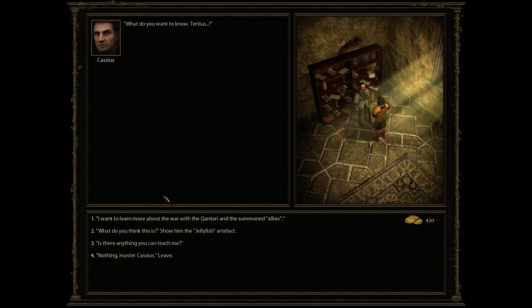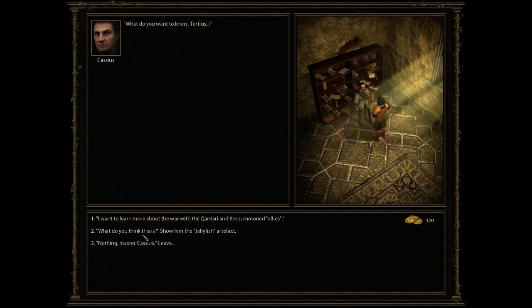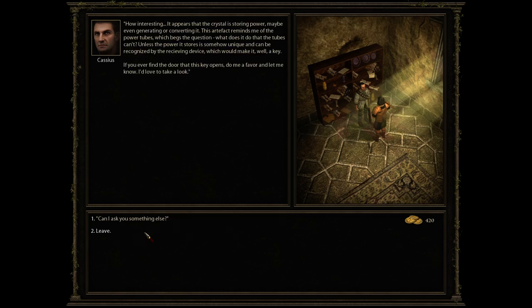Can I ask you something else? Is there anything you can teach me? I'm not sure where to start, as you aren't what I would call a scholar. Let's try the basics. Cassius subjects you to a remarkably painful lesson on metallurgy, history, and good manners — fortunately you manage to pick up a thing or two before your mind goes into self-preservation mode. And I just picked up lore. Let's ask him about the jellyfish artifact that we found. It appears the crystal is storing power — maybe even generating or converting it. This artifact reminds me of the power tubes, which begs the question: what does it do that the tubes can't? Unless the power it stores is unique and can be recognized by the receiving device — which would make it a key. If you ever find the door this key opens, let me know.